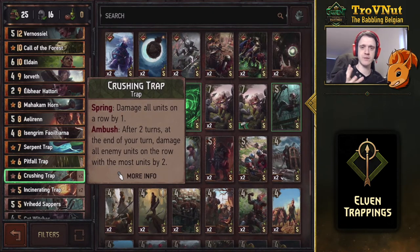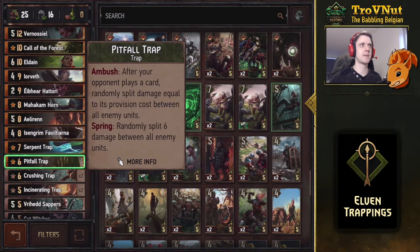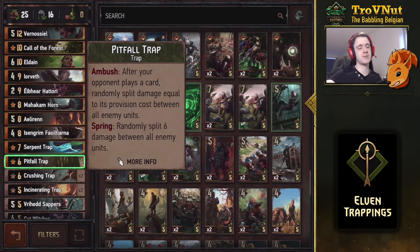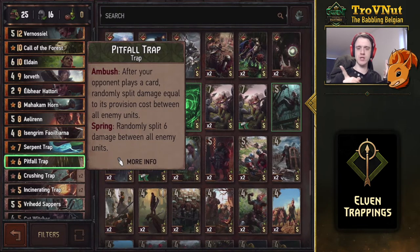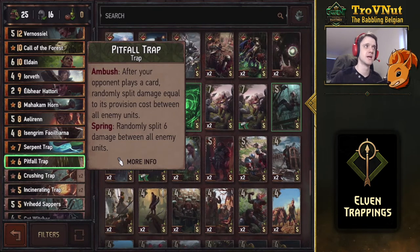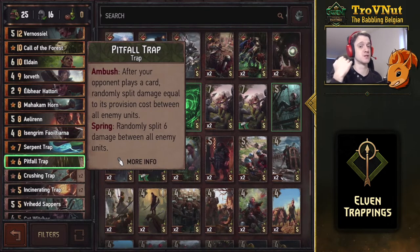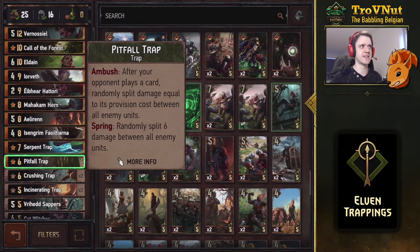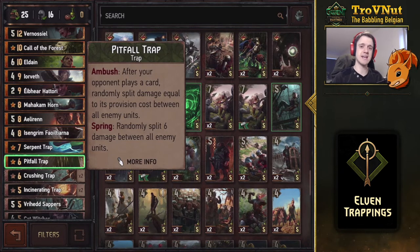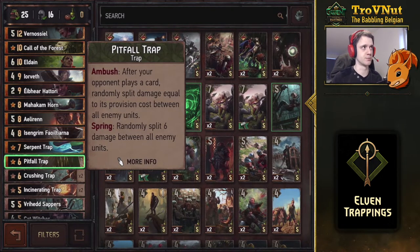The Pitfall Trap is possibly one of the stronger effects in this deck: after your opponent plays a card, it randomly splits damage equal to that card's provision cost between all enemy units. For example, if your opponent plays a 13-provision card, you deal 13 random damage ticks. If you don't want to wait, you can spring it manually for a guaranteed six damage. It's a bit of a bluffing deck — you try to anticipate what your opponent will play, and they try to guess what trap is face-down on the field.